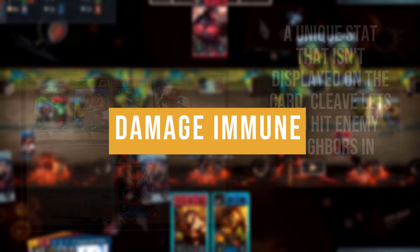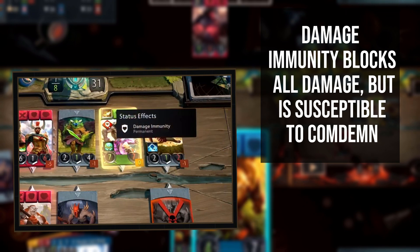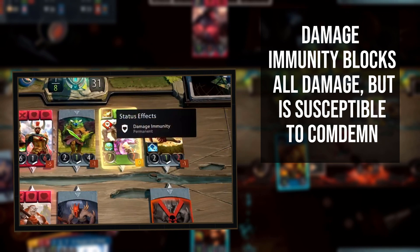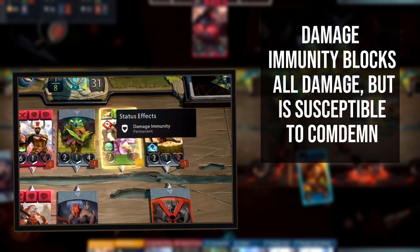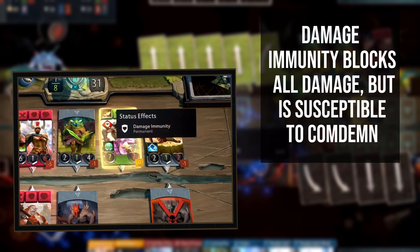Damage immunity is an effect that can be applied to units that blocks all sources of incoming damage. The only way to remove health from the affected unit is through modification, or by removing previous modifications that increased the unit's health, such as items. Damage immune units are still susceptible to condemn, which is frequently the easiest way to kill a damage immune unit.